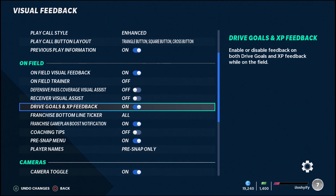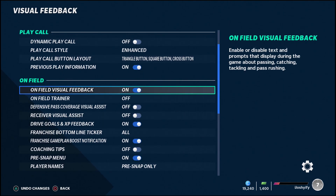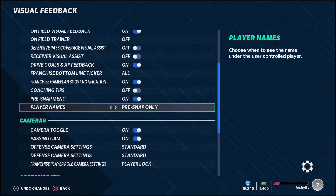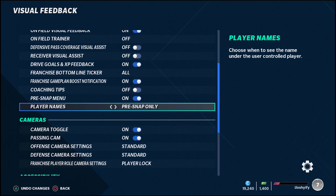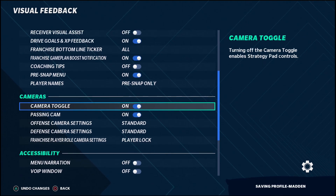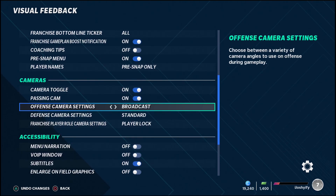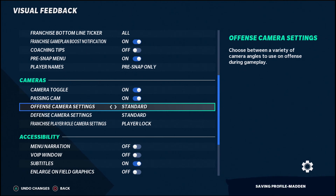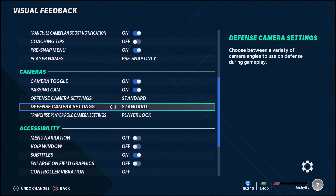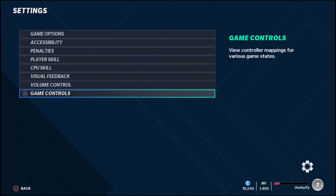Drive goals and XP I like to have on — it's good for MUT. On-field visual feedback I have on, which tells you at the bottom if you threw an inaccurate pass or had a rushed throw. Coaching tips I have on, pre-snap menu on, and player names on for pre-snap only. Camera toggle I have to have on — this lets you choose different cameras while in game. I'm usually on Standard, but I'll switch to Wide or All-22 during a punt or kick to get more field of view and see where I'm placing the ball.